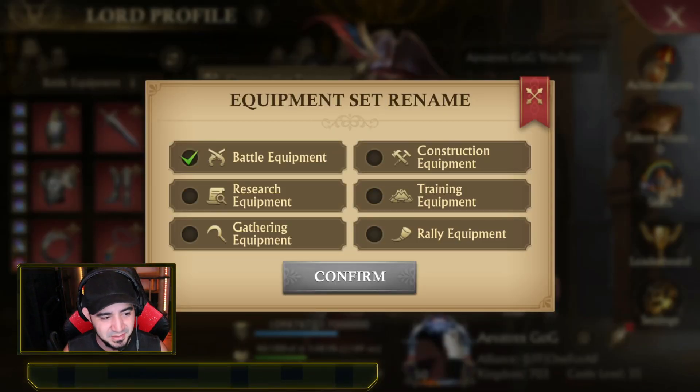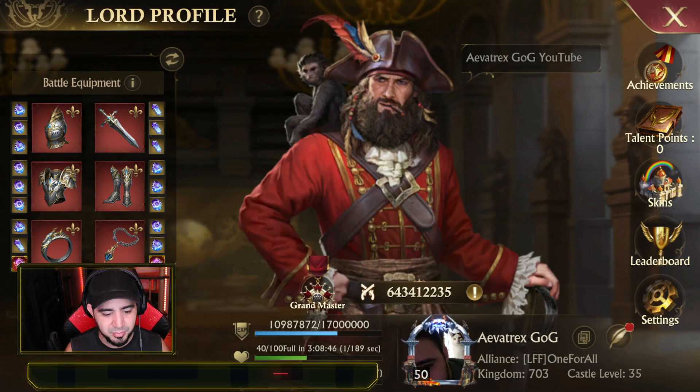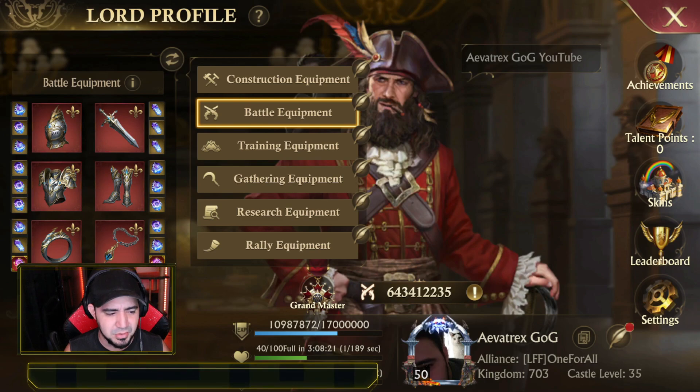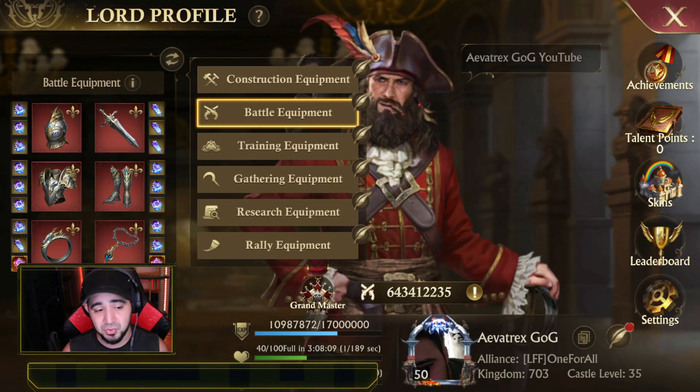Instead of giving us predetermined names, it would have been nice if we could write whatever we want that set to be called. I find it weird that in a game that lets you upload a picture of yourself — approved of course — they don't give you the option to rename your equipment sets however you want. Maybe instead of 'battle equipment' I want to name it 'Sparta' or something. I feel like that's something that could change in the future, and for now they kept it simple just to keep it easy.